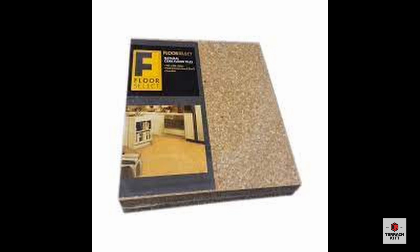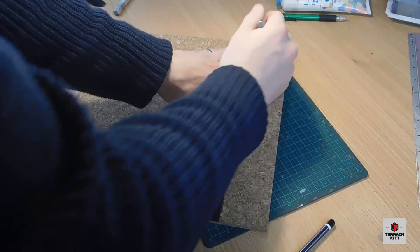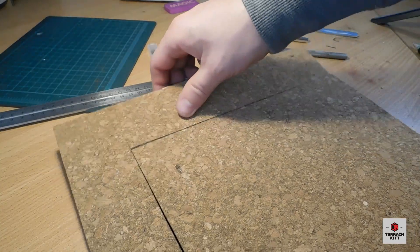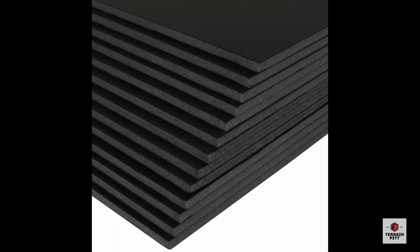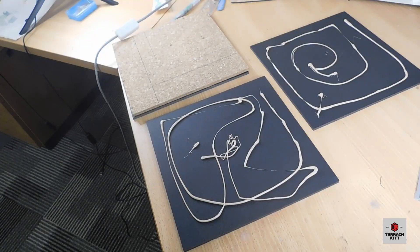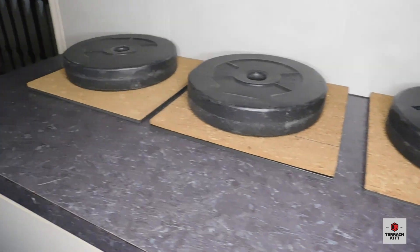The first material you'll need are cork floor tiles, which you should be able to find at any hardware store. I cut the tiles to be 25cm square, the same size as the tiles from the game, which I then give a quick sand. The next material you'll need is 5mm foam board. This will be glued under the cork tile to give it rigidity and strength. I've cut the foam board to the same dimensions as the cork tile and stuck them together using wood glue.